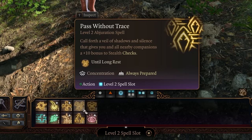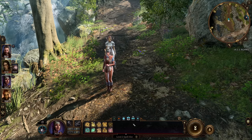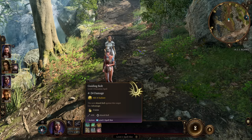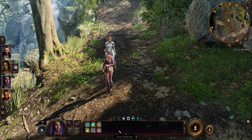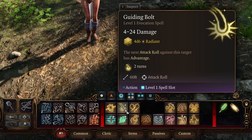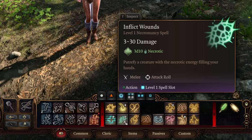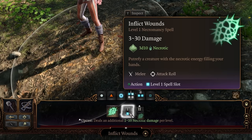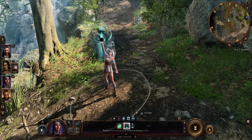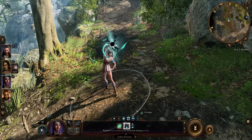Clicking on a spell slot box shows all spells that use that level. Some spells appear in both level one and level two because they can be upcasted — for example, Guiding Bolt does 4d6 (4-24 damage) at level one, and 5d6 (5-30 damage) at level two. When you click on a spell that can be upcasted, you'll see a plus sign. Spell slots recharge on a long rest, unless you're playing the Warlock class, which recharges spell slots on a short rest.